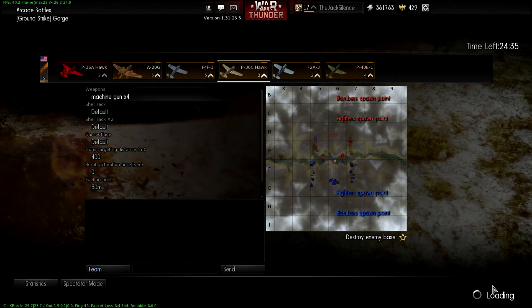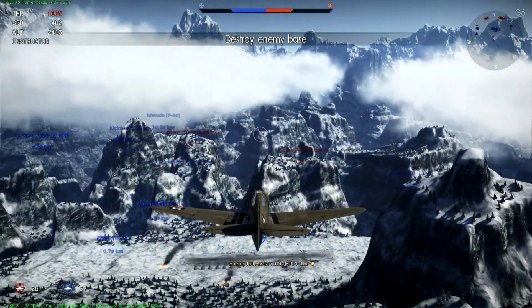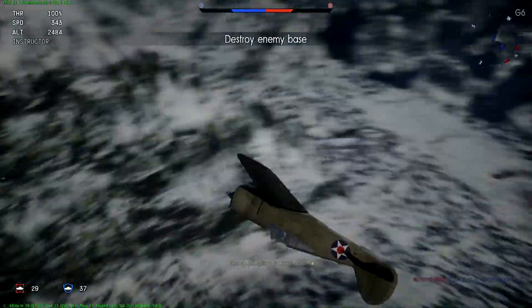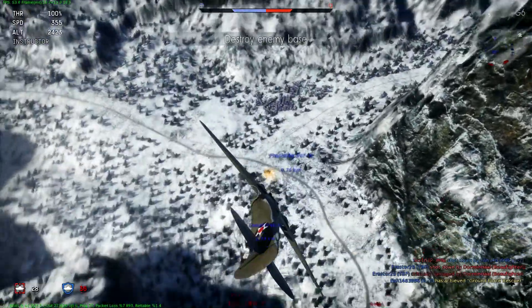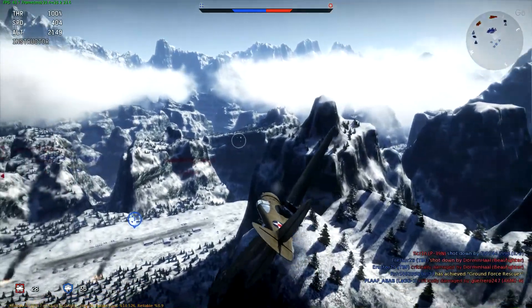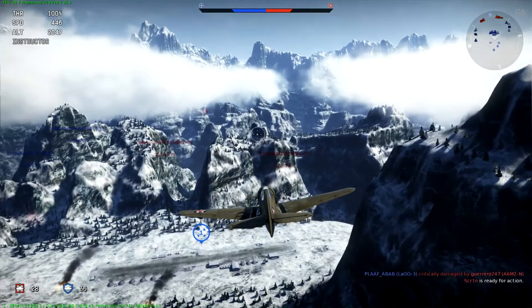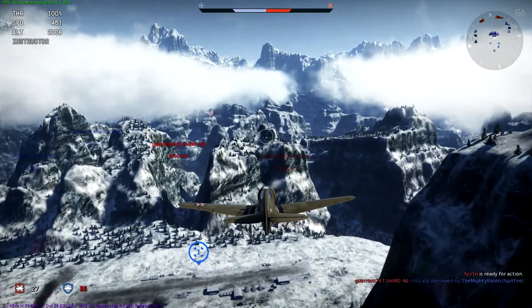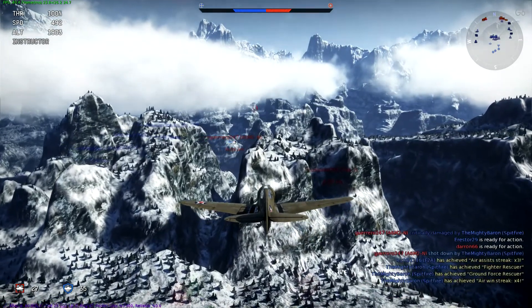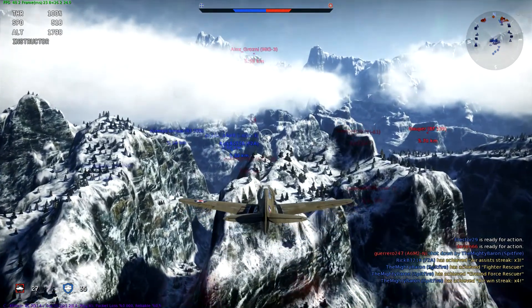So yeah, this was the P-36A Hawk. If you are at a low level with the American planes I would say you should take this one, because it is just an overpowered plane. It can really turn fast and it is so good in this game. Turning is one of the most important things — if your plane is not turning fast or not fast enough, you will die.